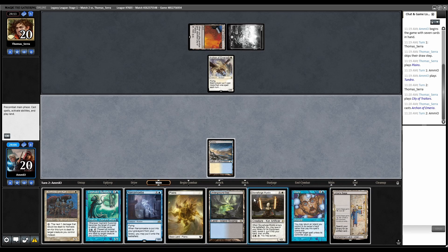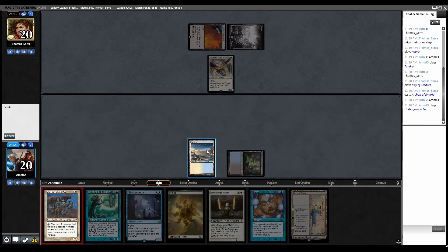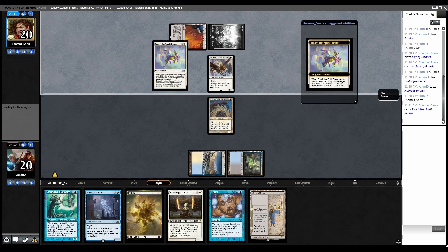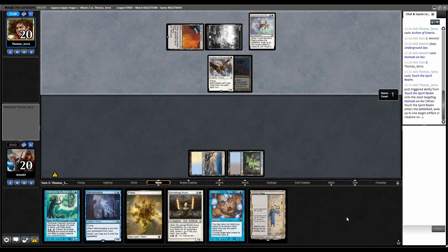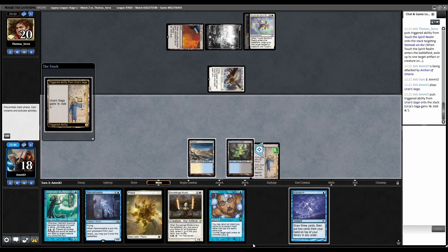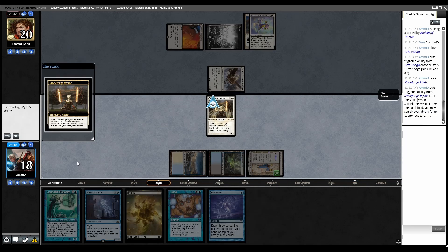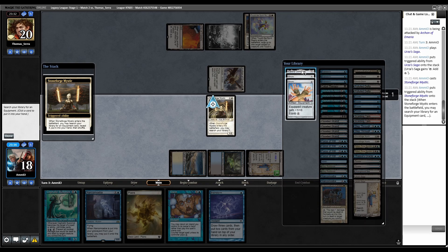Urza's Saga — I'm going to Stoneforge next turn. Forgot it does non-basics — let's play Nomads. Three mana, Touch the Spirit Realm to exile this. I could have Dazed that. These games are making me not care about anything anymore. Urza's Saga tapped, trigger. Let's just play Stoneforge — go get Cauldra. Back to them: Simian Spirit Guide — they're going to play an initiative dude and we're going to Daze that. Take two from that.